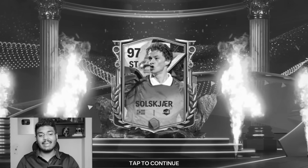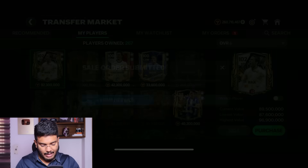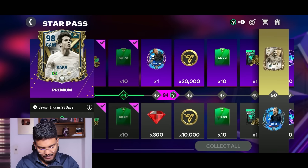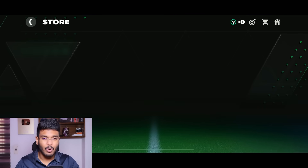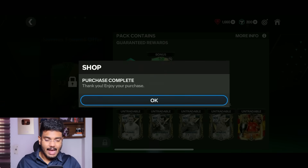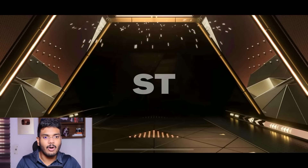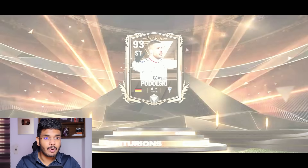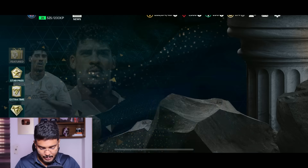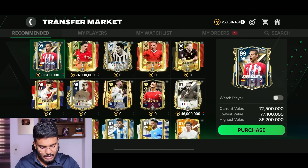A 97 Solskjaer was not in my plan at all - extremely disappointed. We'll just sell him for 20 million coins. One card already sold for 2.9 million. Let's check the star pass - I need 94 FC points to complete it. I'll buy the 200 FC points plus 92-to-100 rated player offer. We get 200 FC points and a German walkout striker - Lukas Podolski. Completing the star pass gets us Mascherano. We now have 278 million coins.